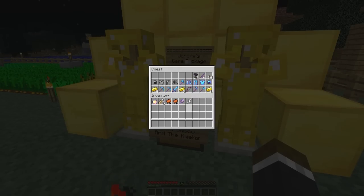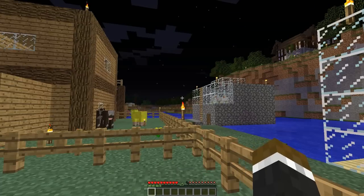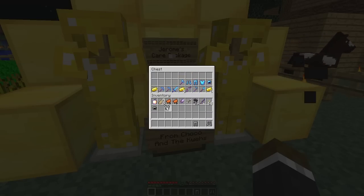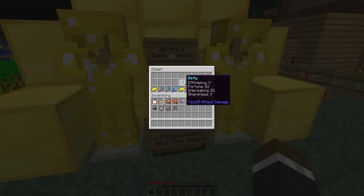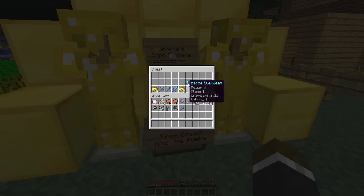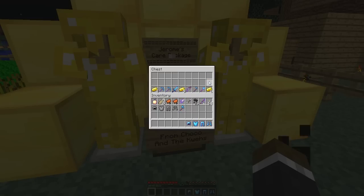We have Baka's Katniss, which is just a nice little arrow for the awesome bow he gave us. He gave us 21 anvils because one isn't enough. We got a fish with Luck of the Sea 3 and Unbreaking 3. We have 64 torches. He gave us Full Leather armor - nicely named Baka's Gucci Heels, Baka's Booty Full Panties, Baka's Sexy Bra, and Baka's Face Glitter. Next up we have Betty - look at those enchants, oh my god, that's insane - 12.25 attack damage with Sharpness 5. We got everything armor-wise we could ever want.